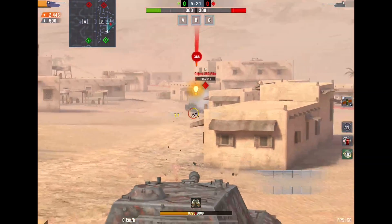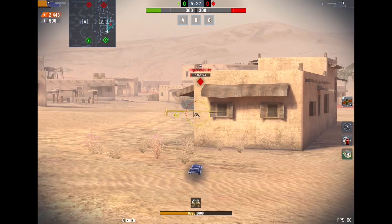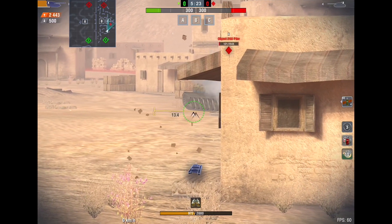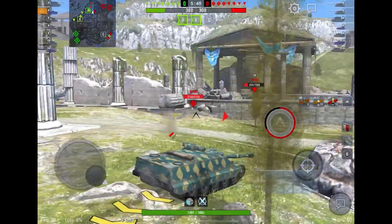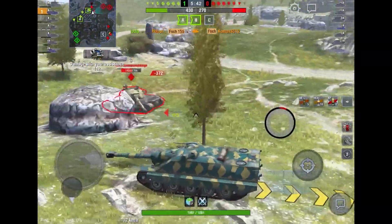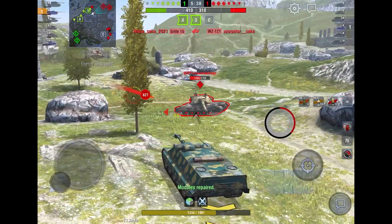A cool trick: if someone is very low on HP, you can shoot underneath them, or if they are peeking with their side and you can't do any damage normally, just shoot close to the track and they will pretty much die. That was a quick update on the HE guide — I hope you guys enjoyed this video, and with that, Happy's out. See you guys next time, bye!